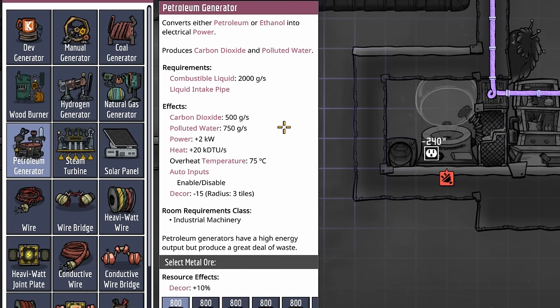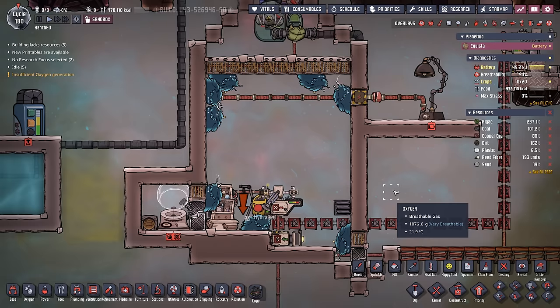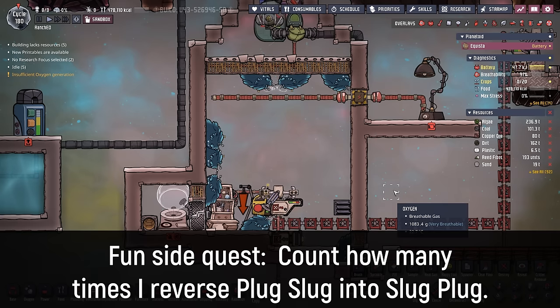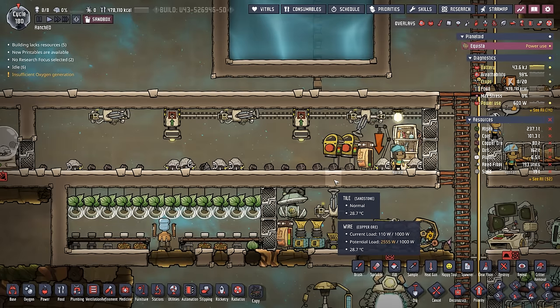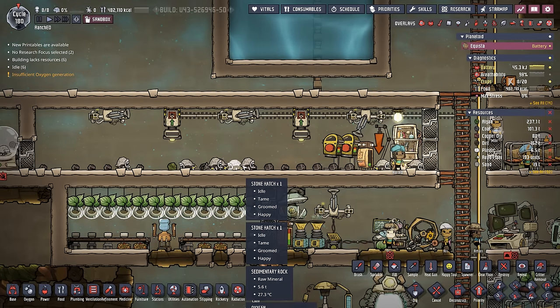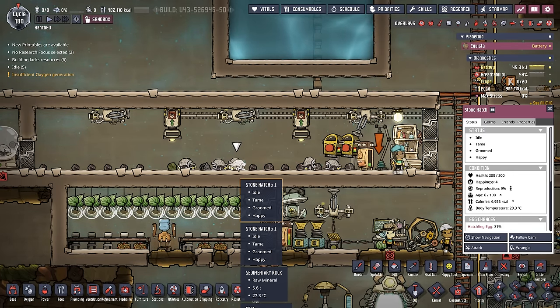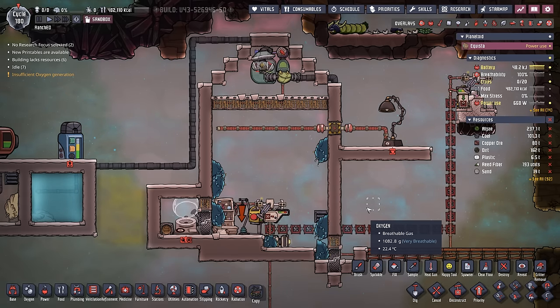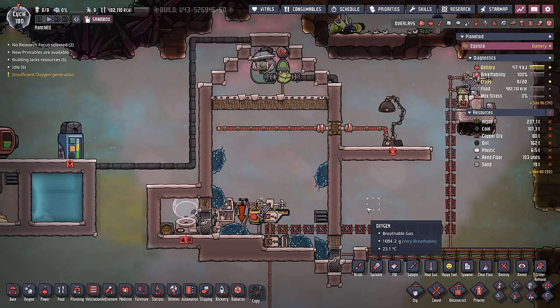Considering what it takes to get a petroleum generator online with petroleum or ethanol, you're quickly going to discover that if you have the metals to support it, you definitely want a plug slug ranch in your colonies. Even compared to stone hatches and the coal they produce, the plug slug is still the most power-efficient critter in the game.